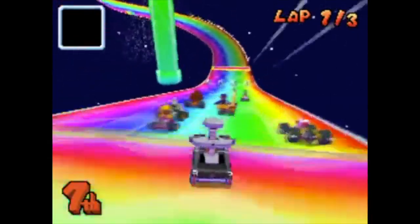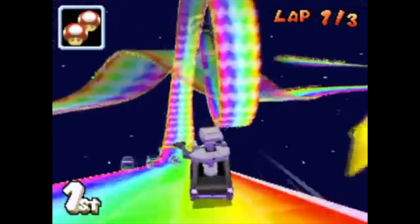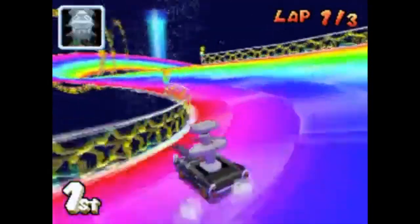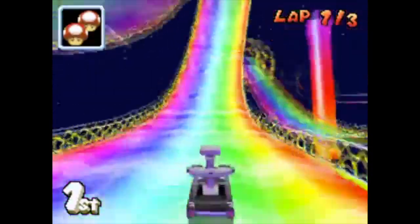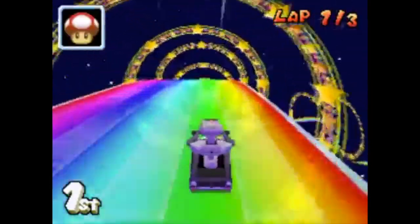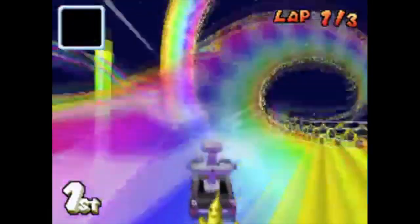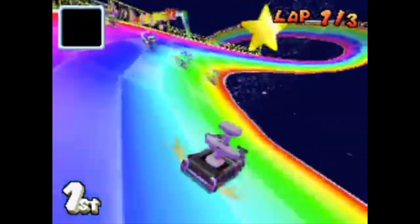Coming in at number 4 we have Mario Kart DS. This is the first Rainbow Road that you were guaranteed to have a blast while driving through. There are speed boosts, a stunning background, insane jumps and catchy music. The reason why this course is number 4 though is because it just feels like another Rainbow Road track. We know it capitalises in a lot of areas, but unfortunately the track doesn't have a big wow factor that makes it stand out. And it's unfortunate because it was the only major flaw with the track. This just goes to show how good the next three are.